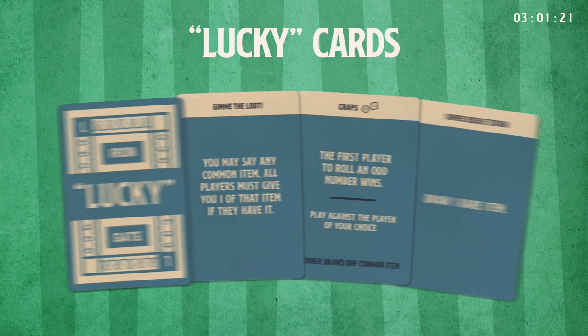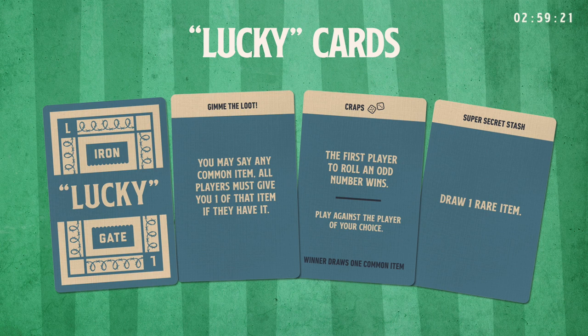Lucky cards. These can be good, bad, or a little of both. If you roll a double A or double P, always draw a lucky card first. This could change the course of your turn, so don't plan too far ahead and stay on your toes.